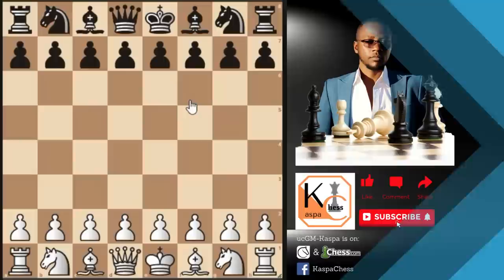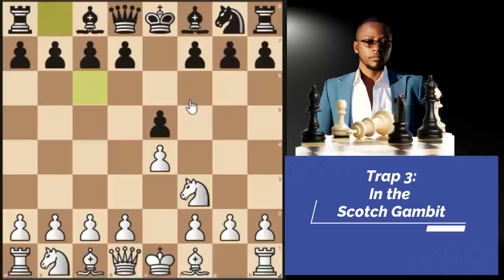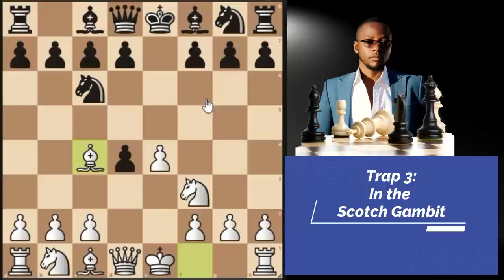Trap number 3 in the Scotch Gambit. You go pawn to E4, they play pawn to E5, knight F3, knight C6 — all standard stuff. You play pawn to D4, this is called the Scotch Gambit. Let them take the pawn and don't take back right away. Simply go bishop C4, eyeing the weak F7 pawn once again. Knight to F6 is again the top played move. The main line here is pawn to E5, which is the top played move, but we don't want to play that.